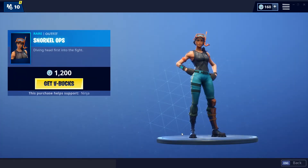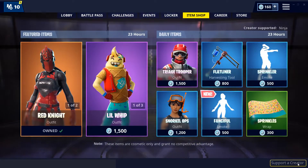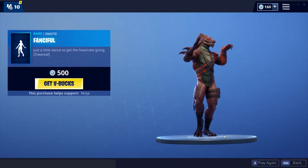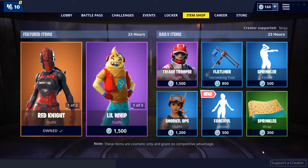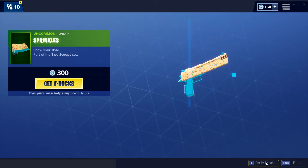We have the Snorkel Ops, pretty fire skin in my opinion, I like this skin. Then we have the new Fanciful Emote, pretty fire emote — it is also a traversal emote, so you can move with it. And finally, we have the Sprinkles Wrap, which is a pretty fire wrap.